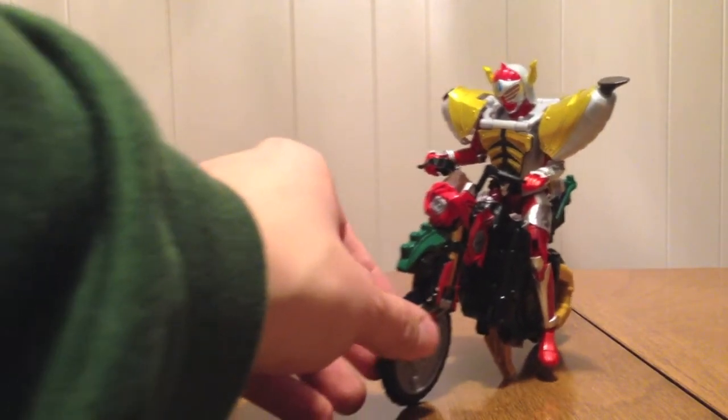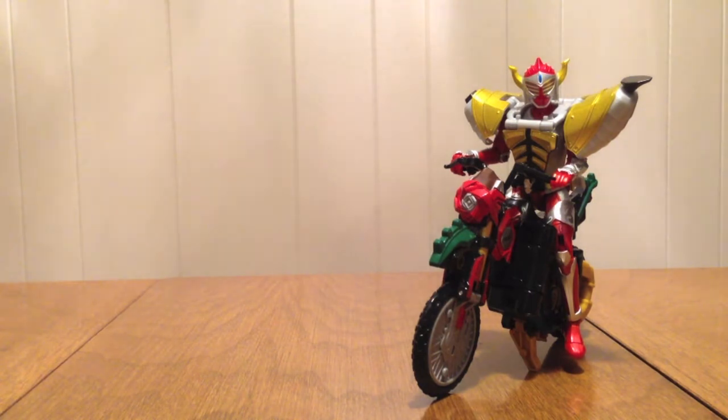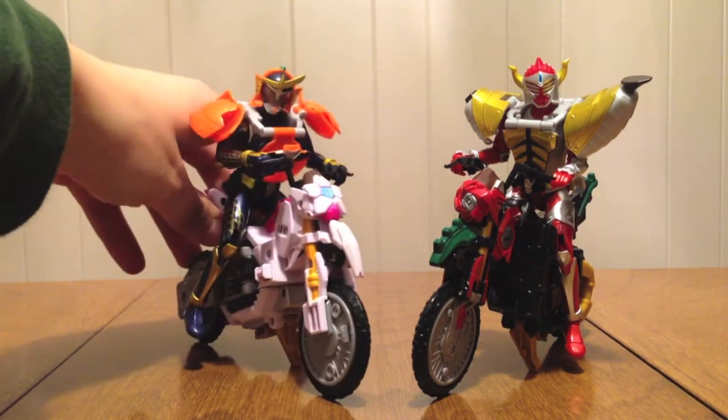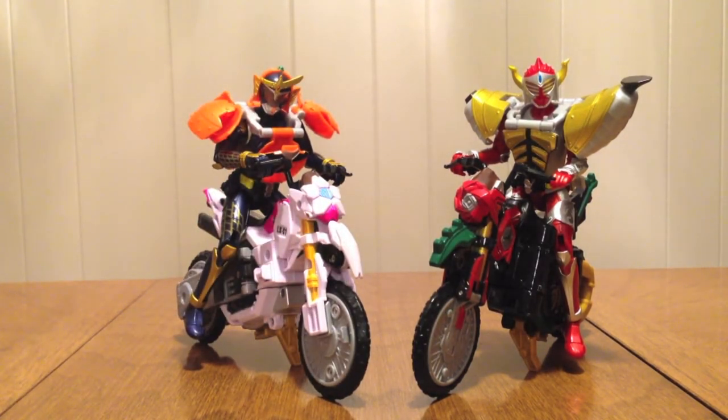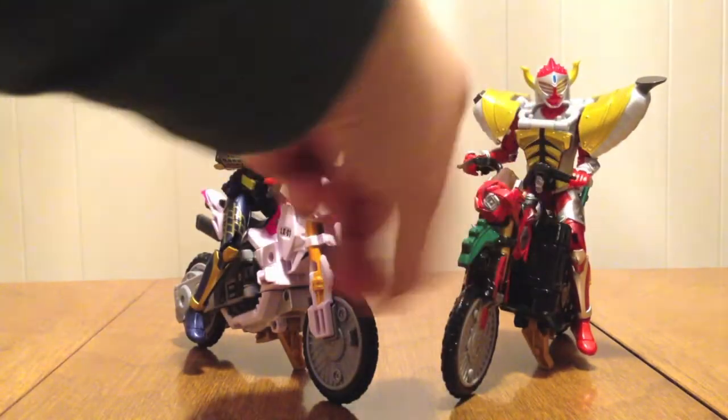There is Baron on the Rose Attacker. You can turn his head — he's looking at you like, 'yeah, don't say no, live more.' And if I turn his head the other way, I can bring Gaim in, and we've got the Sakura Hurricane and the Rose Attacker — the two Lock Vehicles that are currently out.